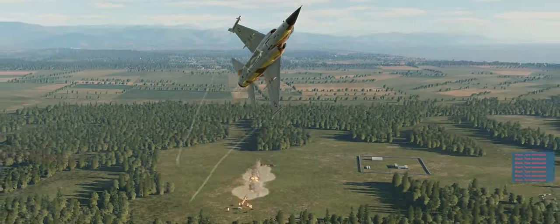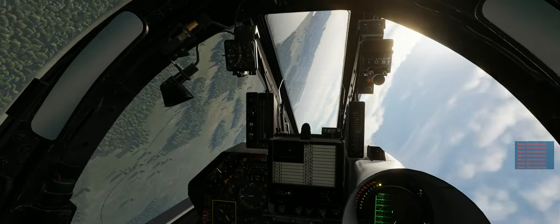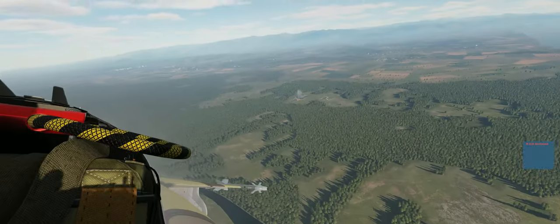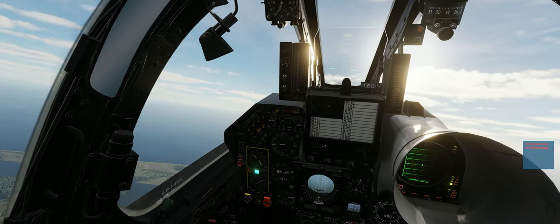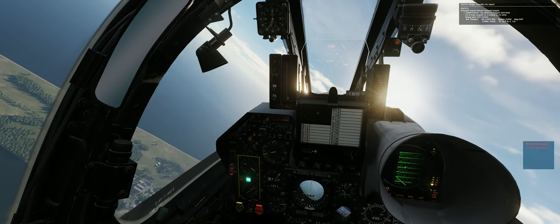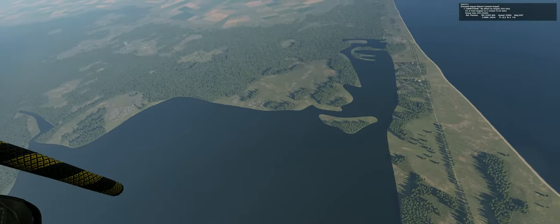That's pretty gratifying. I think we dropped a little bit short to tell you the truth, but we certainly managed to cover the target pretty well. And I think that demonstrates why you really want to be using high drag bombs — for attacking a target like that. Try to use high drag bombs with point target efficiency and there's the target information tracking script. Anyway, that's my take on using high drag bombs in the F1CE. There's still a lot to learn there.